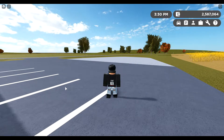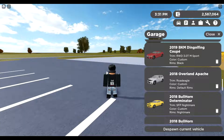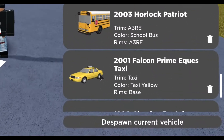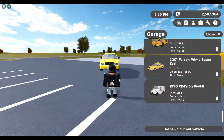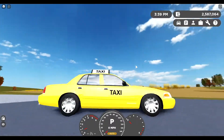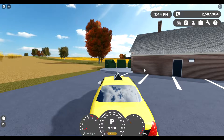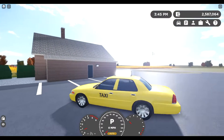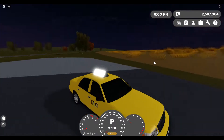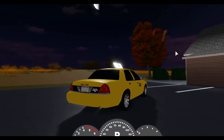The first one — you want to go in your garage or buy this car. It's the taxi right here. Get inside of it like a normal taxi. They added that, which is pretty cool. Then you want to press F, and I'm gonna put it to night mode. Look at this, it looks so nice.